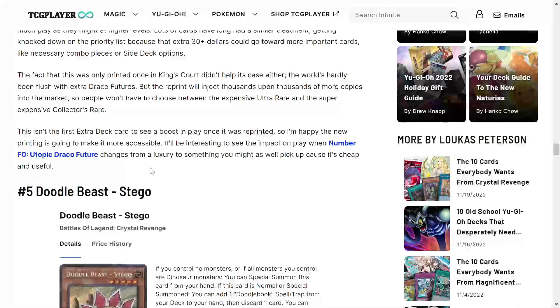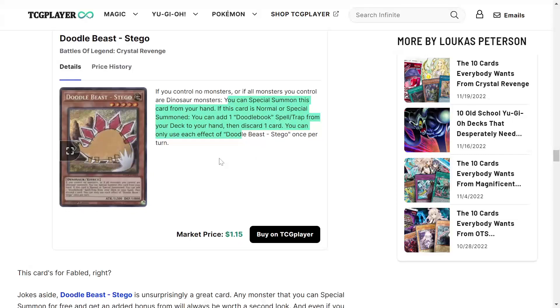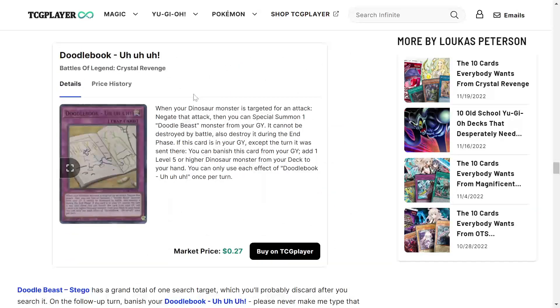Next is Doodle Beast Stego. If you control no monsters, or if all monsters you control are dinosaur monsters, you can special summon this card from your hand — really good. When this card is normal or special summoned, you can add one Doodle Book spell or trap from your deck to your hand, then discard one card. Each effect is once per turn. It's a great body, enables synchro plays if you're running the scrap engine, or you can always link it off. I rate it at one for now, and Doodle Book is what you'll be searching off this thing.